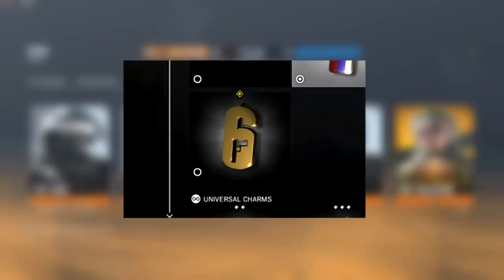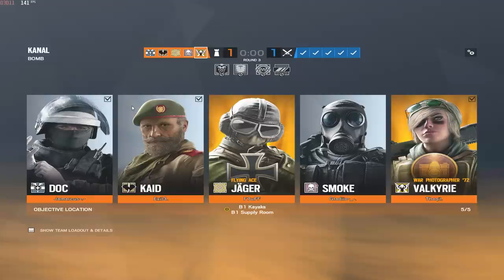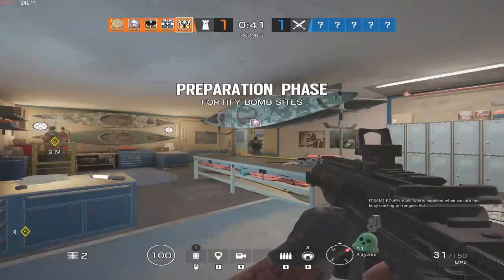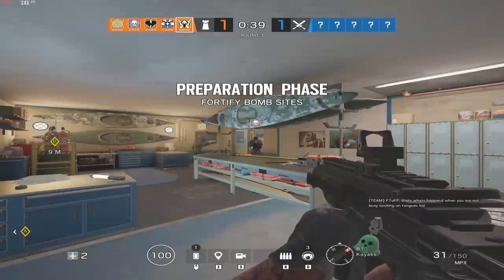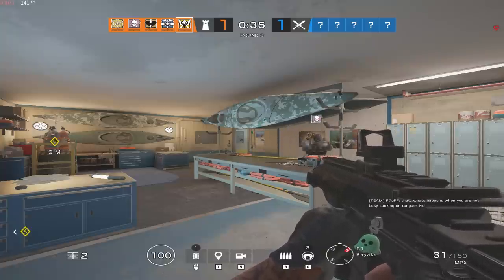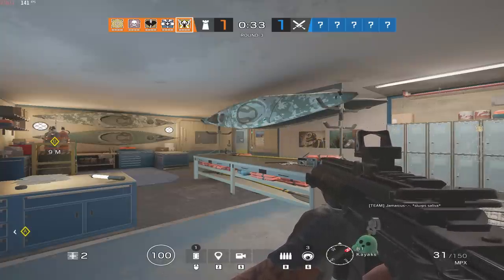Coming in at number 2, we have the Gold Six Charm. The only way you could have gotten this is by buying the Year One season pass. What makes this so rare is that it's from Year One, when not a lot of people knew where the game was going, so they didn't think to buy the season pass — which cost around 30 pounds. Not a lot of people were playing back then, and that's what makes this pretty rare.